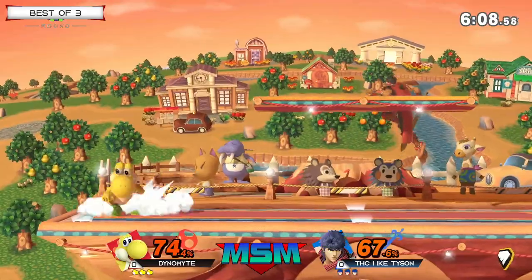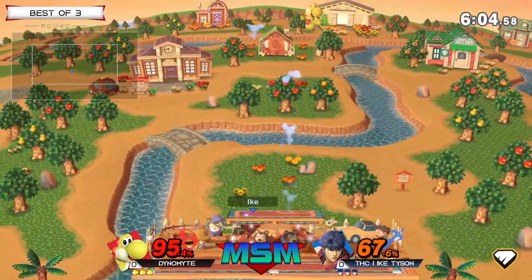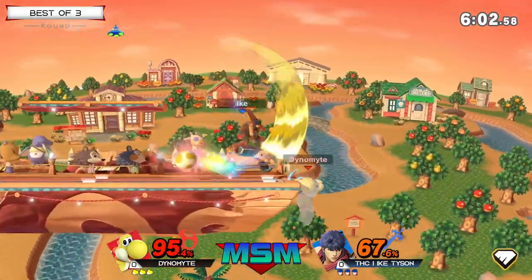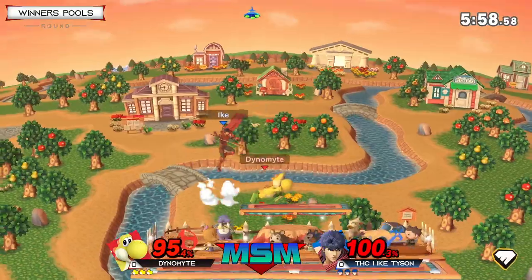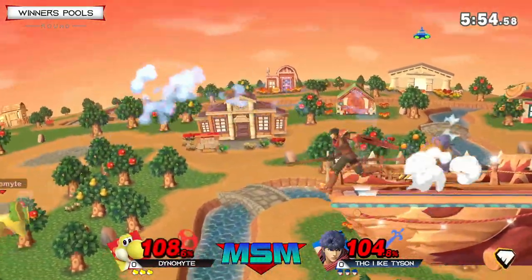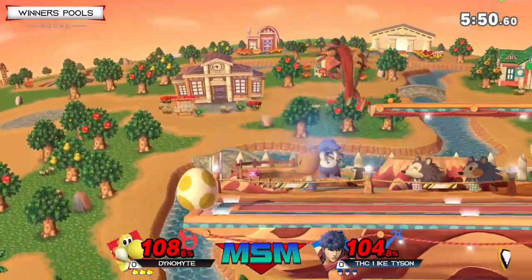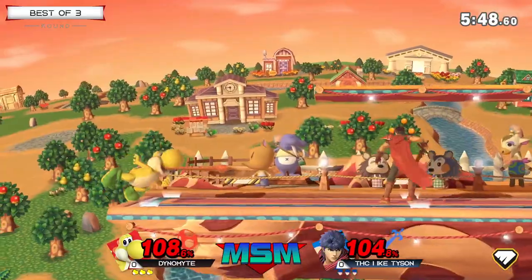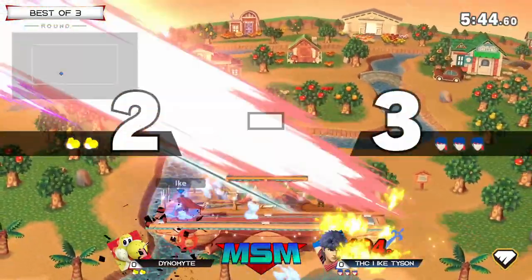Something I really want people to see is whenever Ike is doing an unsafe aerial like a Nair, Yoshi's always going to be Nairing out of shield. That's such a huge move from Yoshi because it gets him off and Ike is already in disadvantage. Oh, that was a scary air dodge — Dynamite was starting that out. It looked like he had that up smash ready, but just not pulling the trigger on it. You see the eggs come out, trying to create some more space.